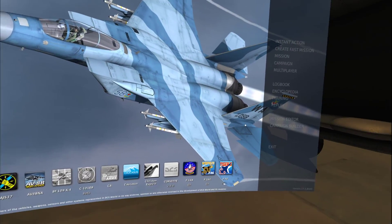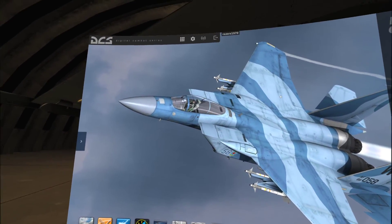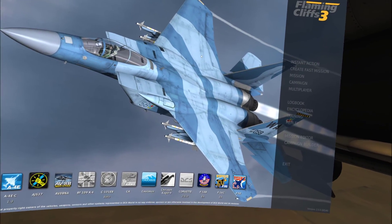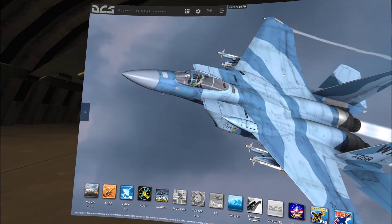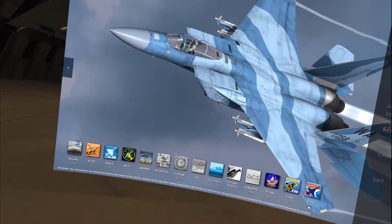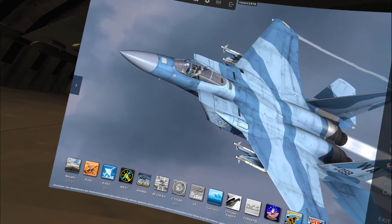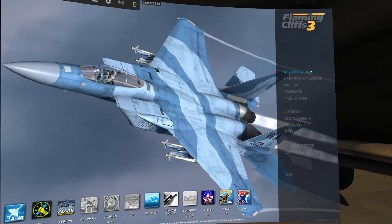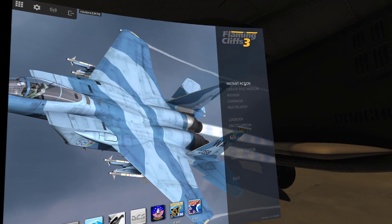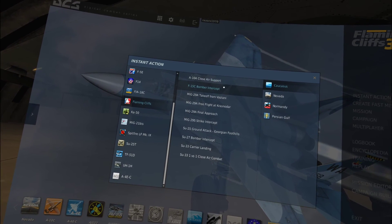Hey guys, welcome back to the channel. Today I wanted to take a quick look at Flaming Cliffs 3. I think it's one of the most highly underrated modules for DCS — for beginners and some veterans even still find that flying the F-15C and the SU-27 Flanker is still fun. I see a lot of guys on some of these DCS videos using the F-15C and the SU-27 for multiplayer all the time for dogfighting.